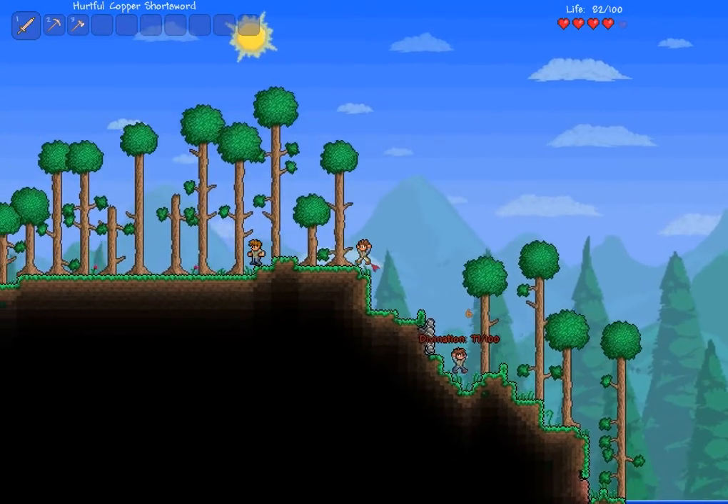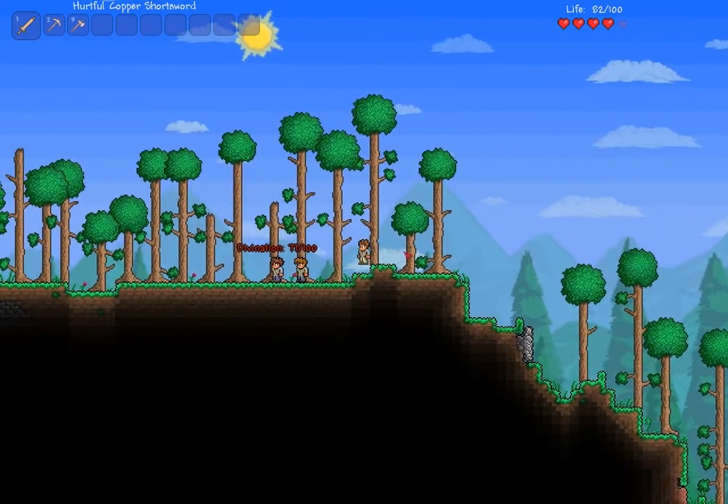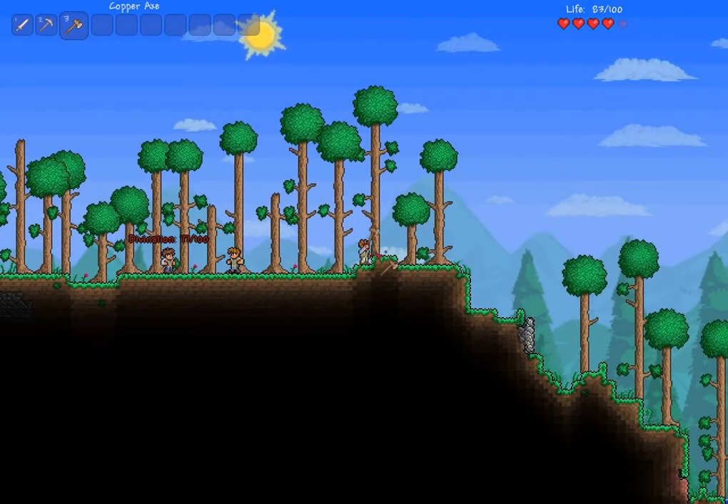And we are like dying to a slime — this is terrible. It's alright, I just shanked it. So the new patch that's coming out is version 1.2. I'm going to build a house before it gets dark.